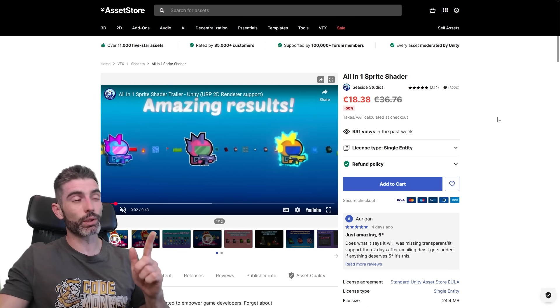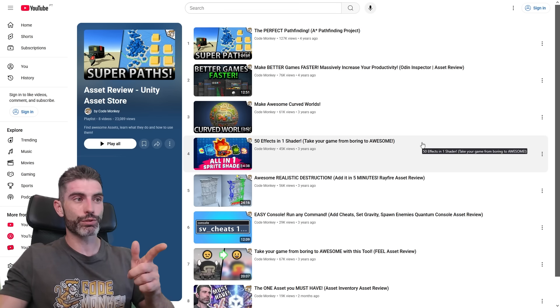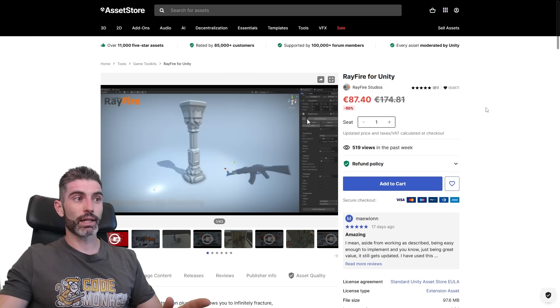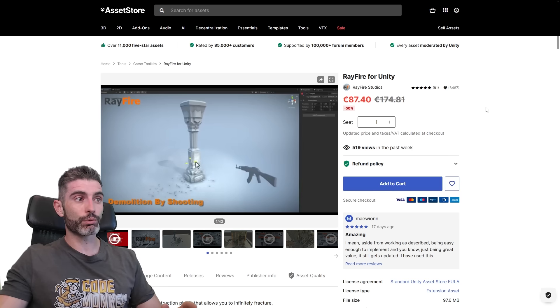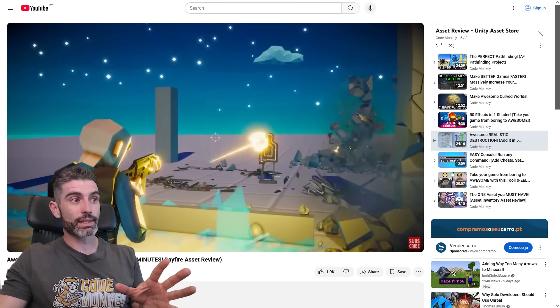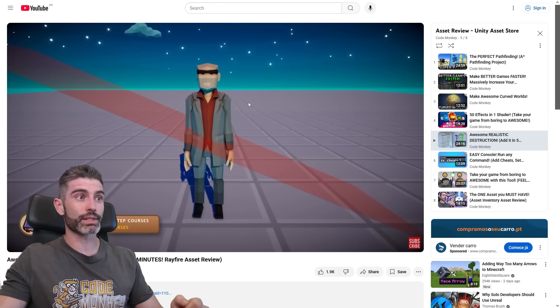The All-in-One Sprite Shader is really excellent for polishing any kind of 2D sprites — if you have a 2D game I highly recommend it, definitely go watch the video to see how to use it. Rayfire helps you build some really impressive destruction; this kind of thing you can easily add to make your games feel quite a bit more polished and lived in. In my asset review video I quickly made a scene and turned it from pretty boring to pretty awesome using this — adding destruction makes quite a massive difference.